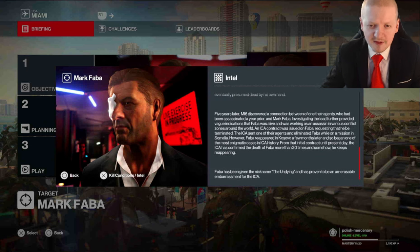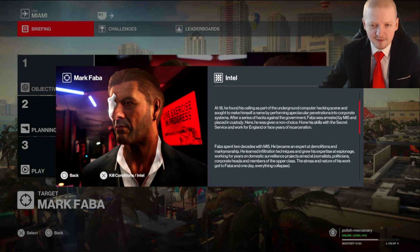Five years later, MI6 discovered a connection between one of their agents who had been assassinated and Mark Faber. Indications emerged that Faber was alive and working as an assassin in various conflict zones around the world. An ICA contract was issued on Faber, requesting that he be terminated. The ICA sent one of their agents and eliminated Faber while on a mission in Somalia. However, Faber reappeared in Kosovo a few months later, and so began one of the most enigmatic cases in ICA history. From that initial contract until present day, the ICA has confirmed the death of Faber more than 20 times, and somehow he keeps reappearing. Faber has been given the nickname 'The Undying' and has proven to be an unerasable embarrassment for the ICA.